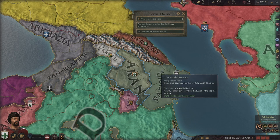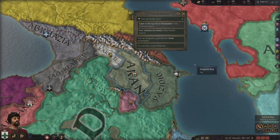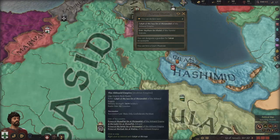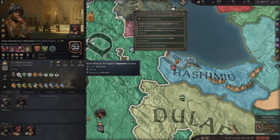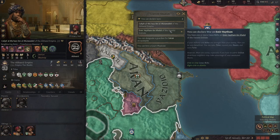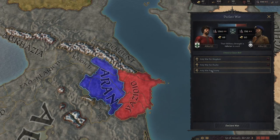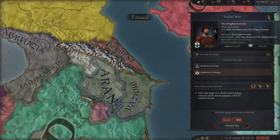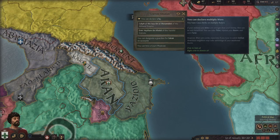If we press the Tab key, we open up all the messages. It says we can declare some wars — we could declare on the Abbasid Empire, which absolutely makes sense because they only have 3,409 troops, which is quite weak for their size. But it's not a good idea. We could also go for a holy war for the entire kingdom, which we can't afford right now. Holy war for a duchy? Can't afford that either. So while we technically can declare war, we absolutely cannot afford to do so.